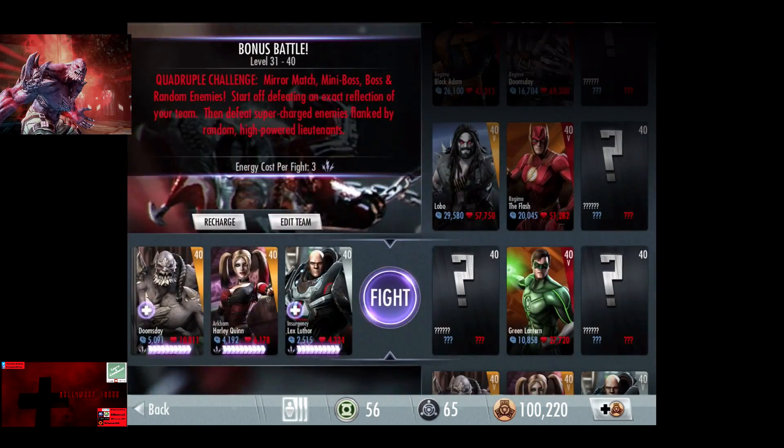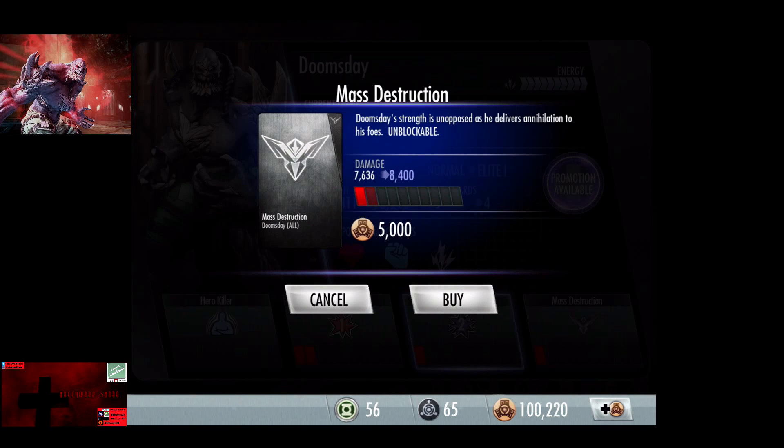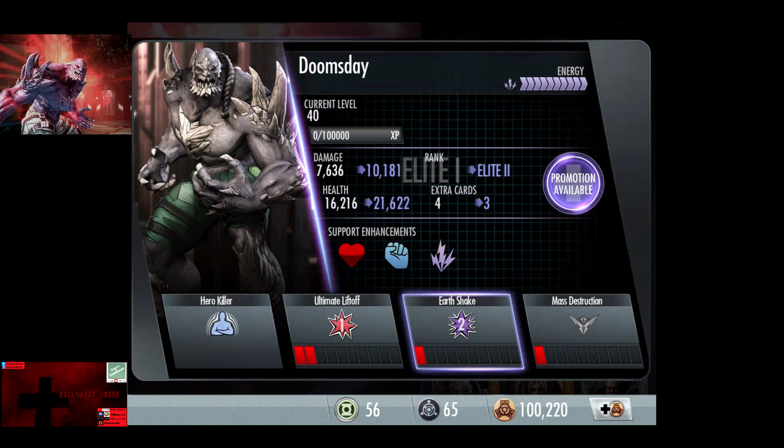Going into Doomsday: with no promotions he's at 5,091 damage and 10,811 health. With the first promotion he goes up to 7,636 damage and 16,216 health. Promoting to Elite 1, the second promotion brings him to 10,181 damage and 21,622 health, which is over a double increase.